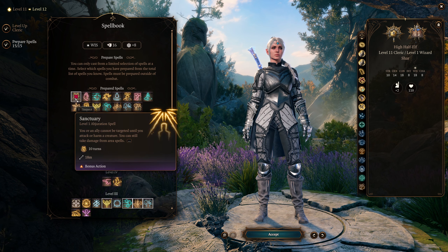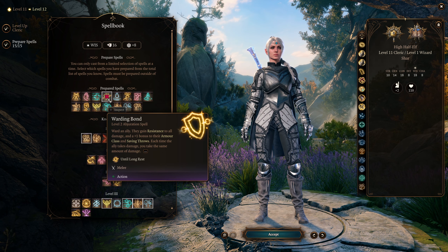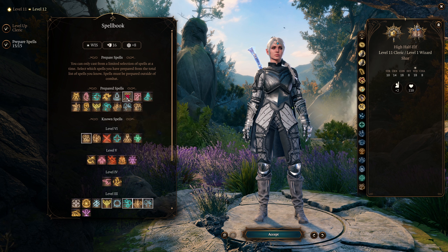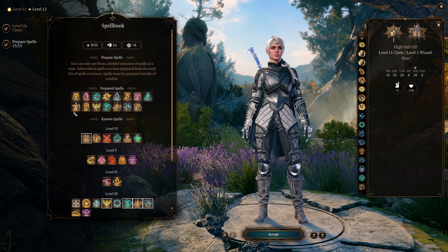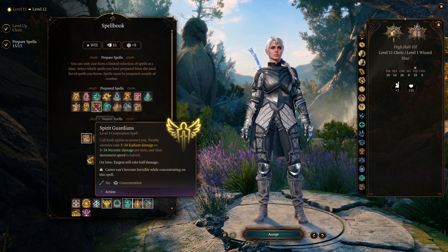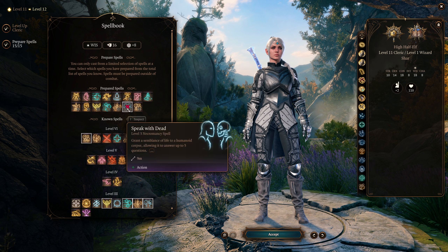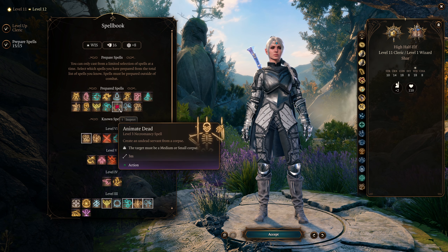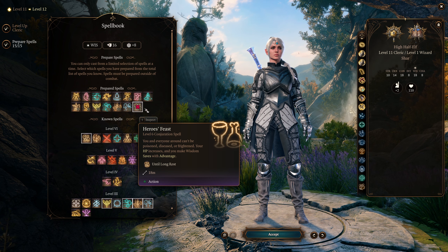For your prepared spells, a final look will look something like this. As stated, we'll keep our same 3 spells with Sanctuary, Command, and Healing Word, plus Spirit Guardians and Mass Healing Word as the 2 main spells for this build. You could also add Speak With Dead or Animate Dead, and then Hero's Feast as well.